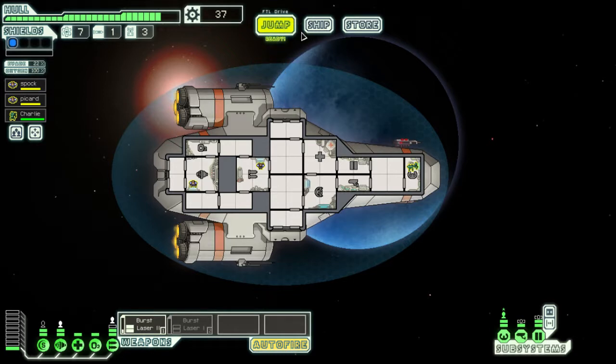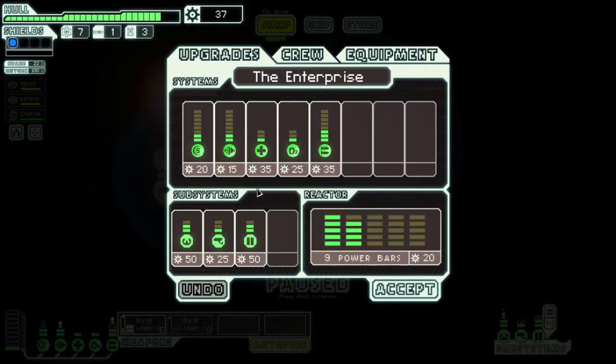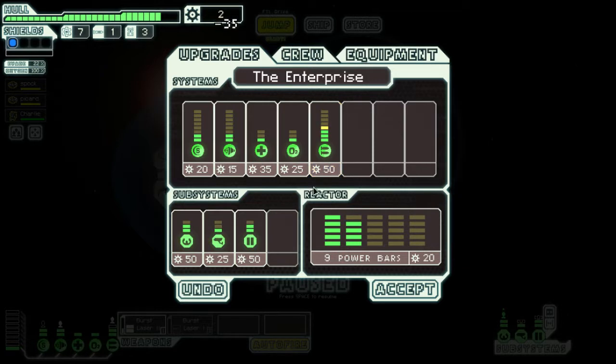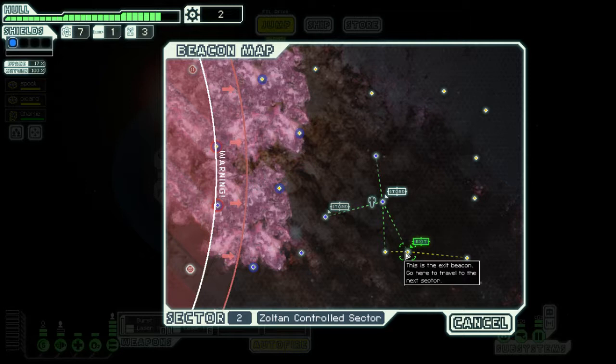From the ship upgrades screen — we minus one engine power but get burst laser 2 up and ready. We're ready to jump again. In easy mode it's apparently harder to fail, but I fail all the time.